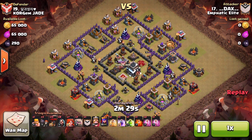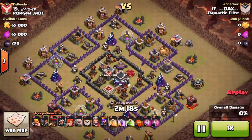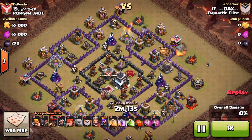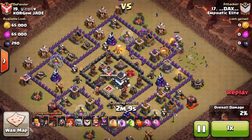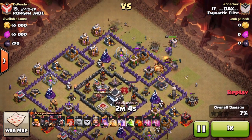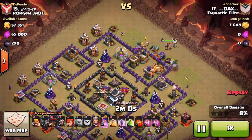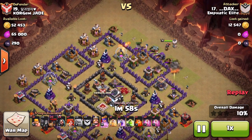It's a pretty old school, poor base design, but I like the fact that he went back to basics and did a bit of a GoVaLoon — golems and valks in to destroy the core, loons to destroy the remaining defences. It's pretty simple in the concept of the raid. All he's got to do is guide his golems and valkyries in, so a couple of golems down, a couple of wizards to create the funnel to make sure that the valkyries, queen, and king go the right way. I presume he's going to send the king and valks in once the CC's been triggered.